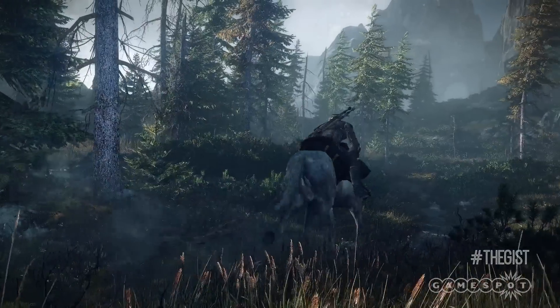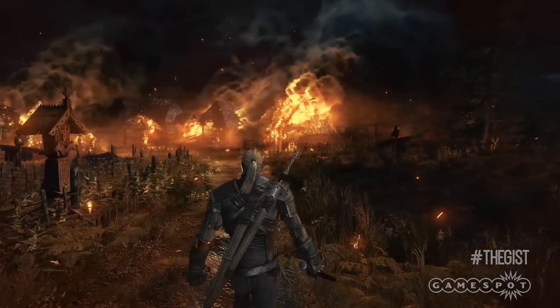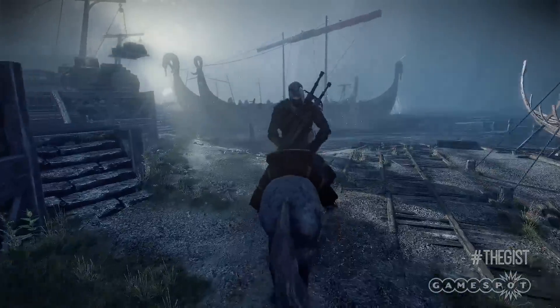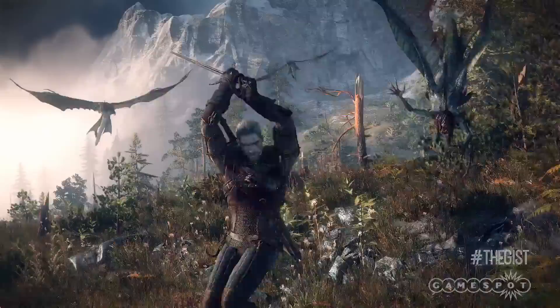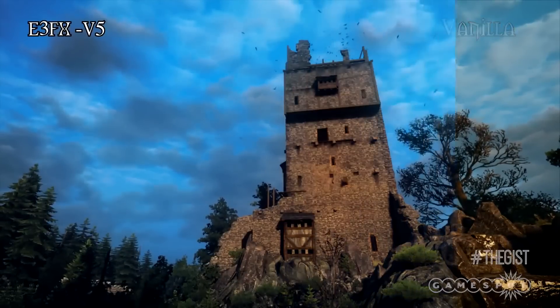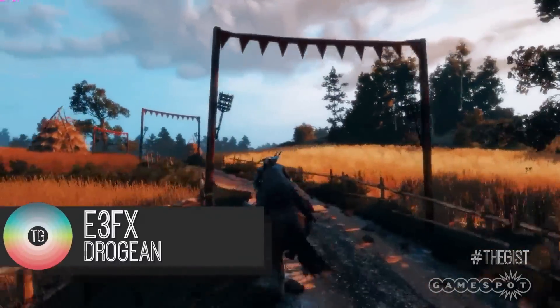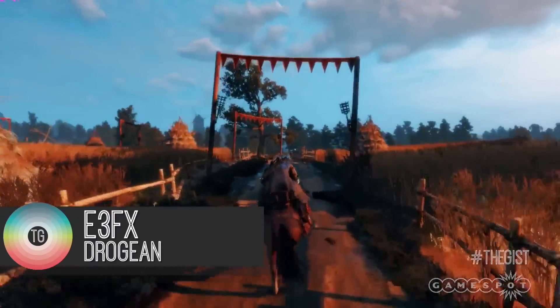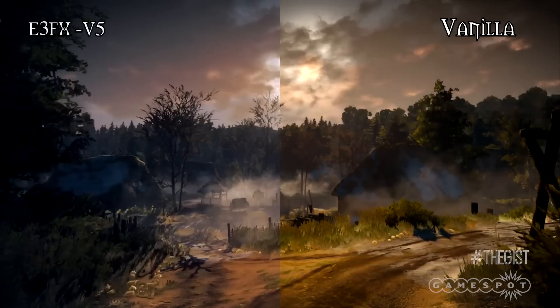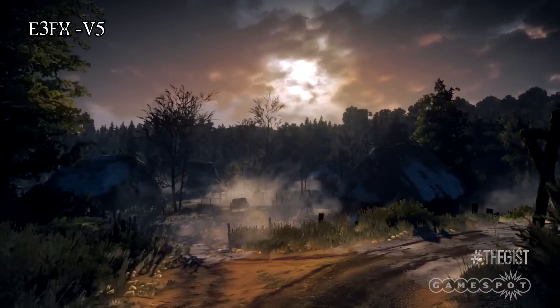For those of you hoping The Witcher 3 was going to look more like the trailer we saw at E3 2013, modders have come to the rescue. CD Projekt Red said the reason for the graphical deviation from its initial showing came down to having it look consistent across consoles and PC. But luckily for PC owners, the E3 FX mod by Drogon aims to bring it back to how we first saw it. The mod features improved texture sharpening and lighting, adjustments for bloom and saturated colors, and the removal of the game's yellow hue in favor of a colder look.